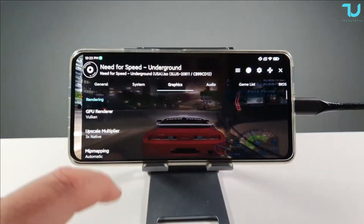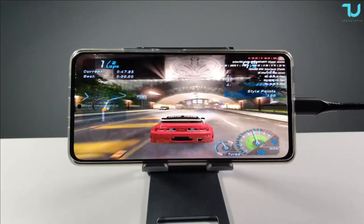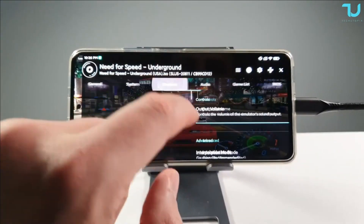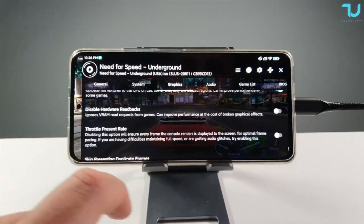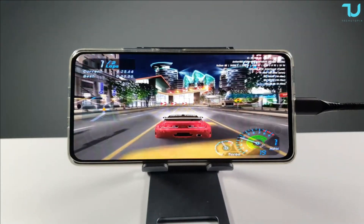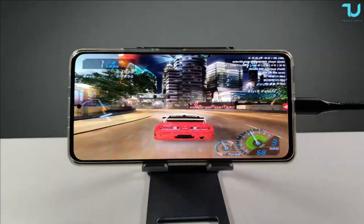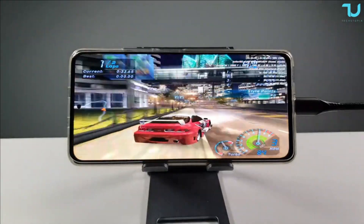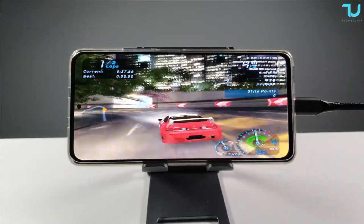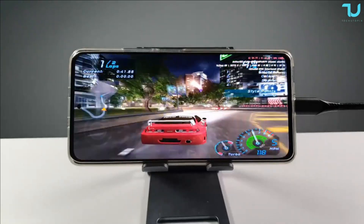Switching to 2x resolution with Vulkan AP on the Poco F3 Snapdragon 870. Just a reminder that I disabled some options down there. At 2x resolution with Vulkan, it's running full speed, but with occasional FPS drops. Let me check — boom, there was an FPS drop there for sure.